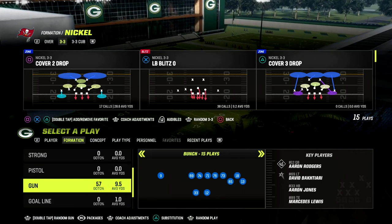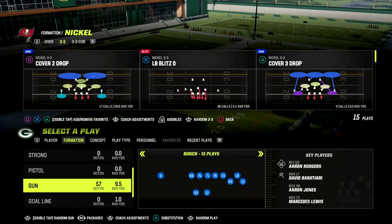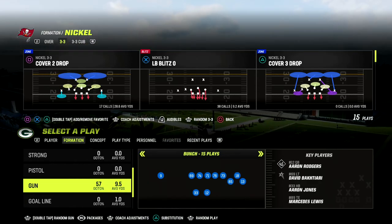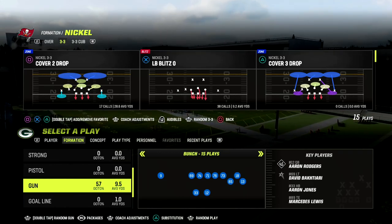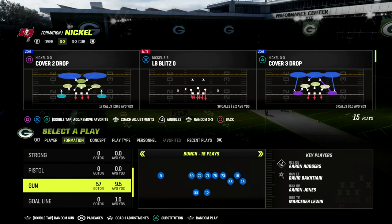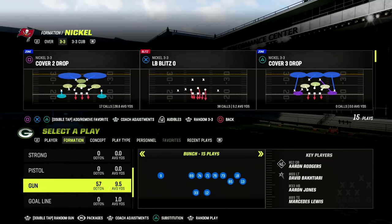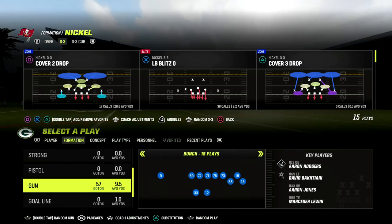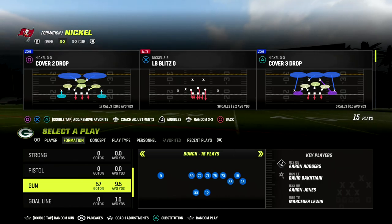In this video I'm going to show you an absolute bomb out of the Gun Bunch formation that can beat Cover 3 and Cover 2 — for one play touchdowns. It has the potential to get over the top of Cover 4 with a really special trick, and also has some of the best man-beating concepts in the game. This play is very powerful — I think it's a must-have if you run bunch. We're going to be in the Washington playbook for this video.